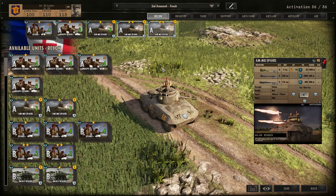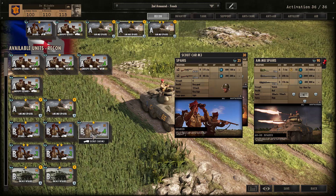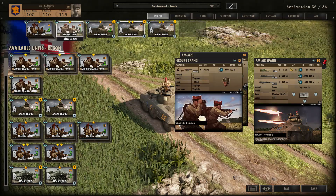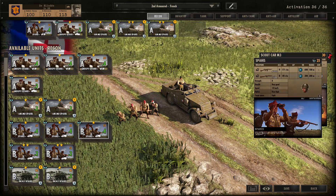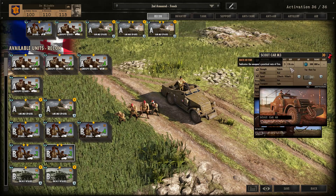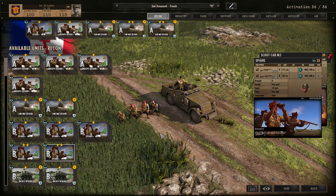Definitely bring in the two-star M8 Greyhounds — buffing them to three stars makes them very effective. I don't have any Phase B recon in this deck; I use all the M8 Greyhounds in Phase A, along with some of the Spahi. In Phase B you can get Spahi in the Scout Car, with another useful .50 cal machine gun. You can also go for a two-star unit giving you a two-star Scout Car M3, potentially buffed up to a three-star .50 cal vehicle — something to consider if you can find space on your recon tab.